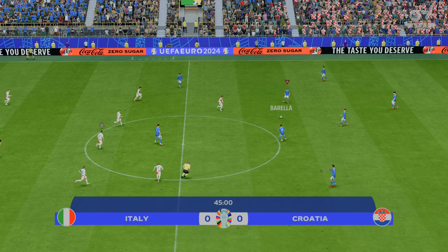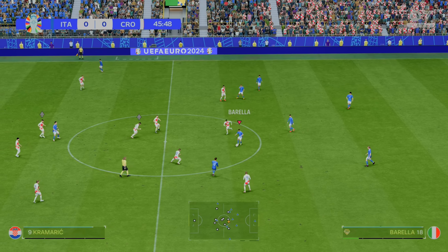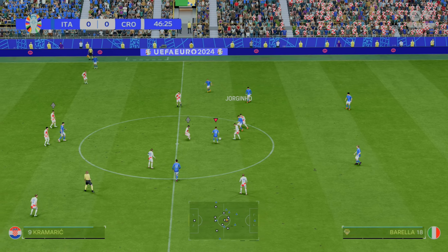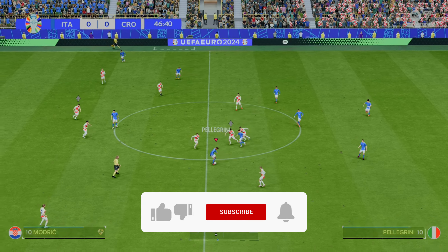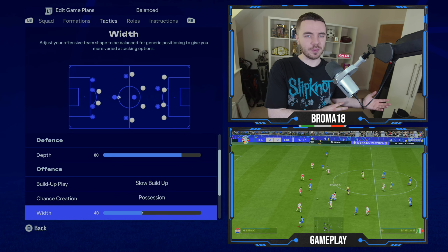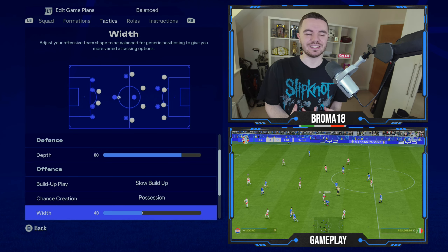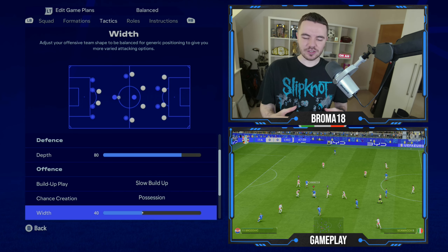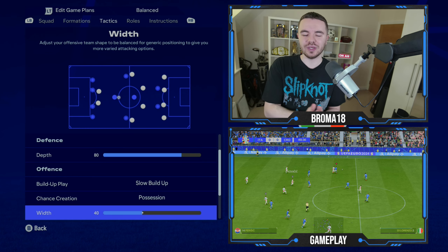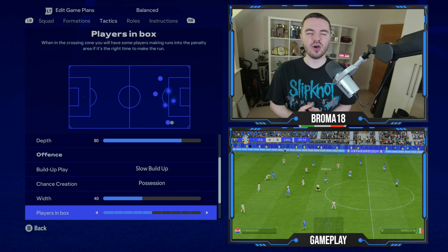Chance creation is on possession — much more calculated, composed and a slightly slower pace compared to, say, Germany. With Italy they're looking to patiently break you down and wear you down with possession. The width is on 40, which I found to be the best balance: Di Marco out wide, Chiesa out wide, Di Lorenzo coming narrow, Pellegrini coming more narrow. They like to stretch play a little, leaving more space and gaps between vertical lines.